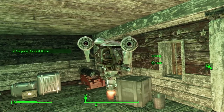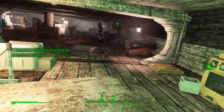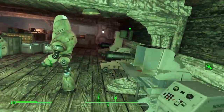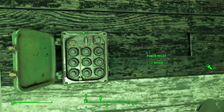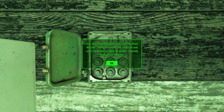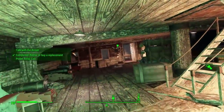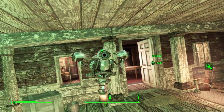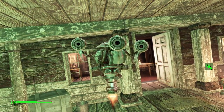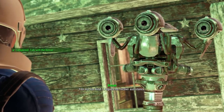Once you do that, the bosun needs you to do a second thing: install a power relay coil, which is a junk item you can come across in the world. You either pass a 5-intelligence check to repair the power relay coil already there, or you have to go find or buy one. I didn't have to do that because I have more than 5 intelligence, but it shouldn't be too much of a problem for low-intelligence characters.